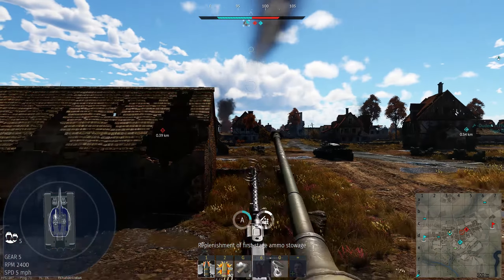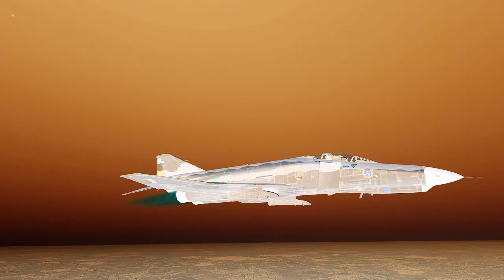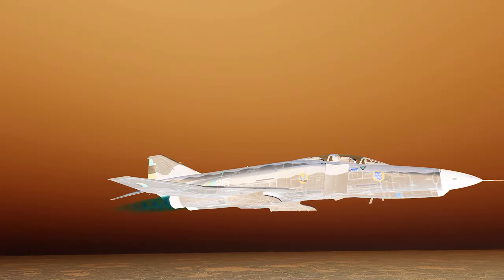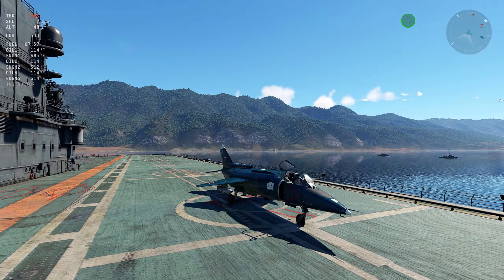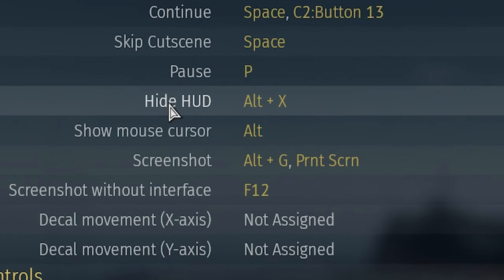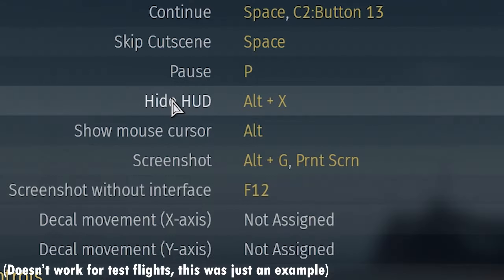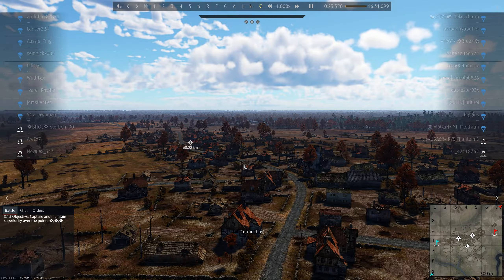First of all, forget about taking screenshots using the C key. Nine times out of ten they're just not going to look that great. The only situations where a C key screenshot would be acceptable, a screenshot using the replay will work just the same and better. If you find yourself in a rather scenic situation and want to capture the beauty of it all, instead of hiding the HUD and panning around, wait until the match you're in is over and save the replay.